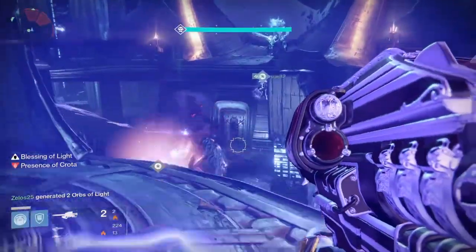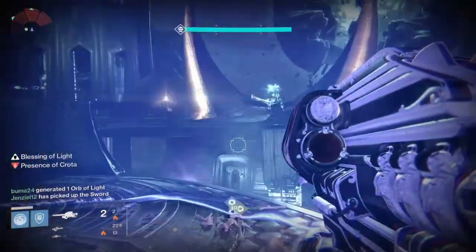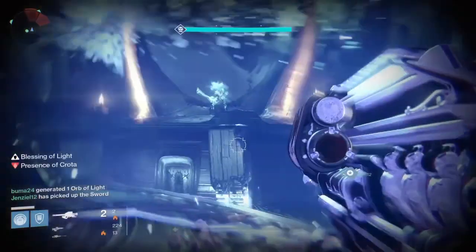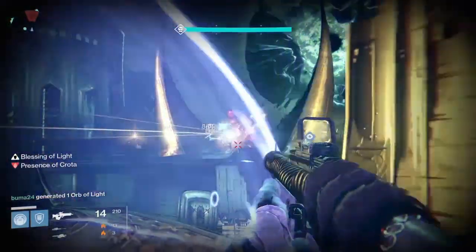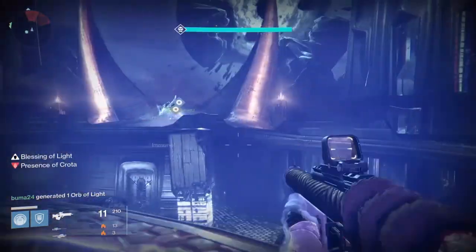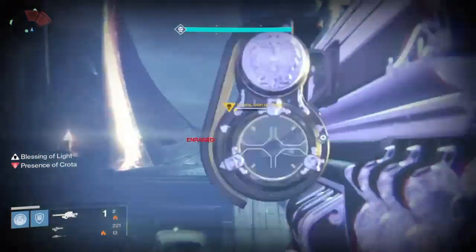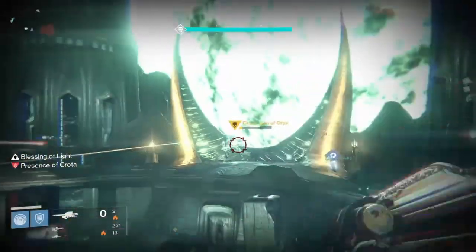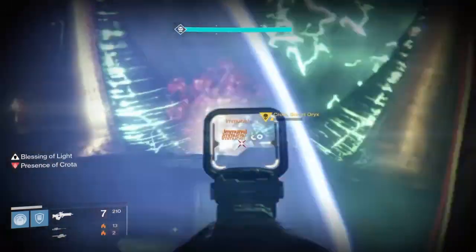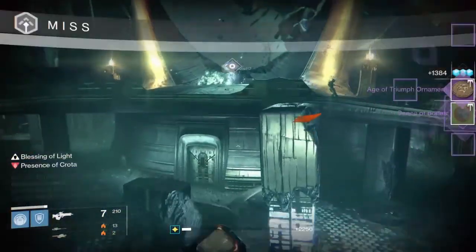Every different player has to take the sword and not drop the sword — that's very important. If you pop the bubble, the boomer is going to shoot you and not your friend. If he's already done, you should kill him, because he's going to wipe the team and you're going to lose. So you have to kill him.